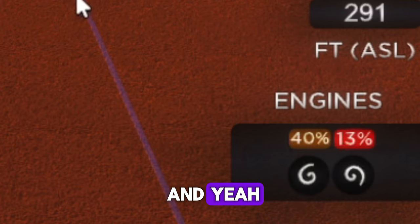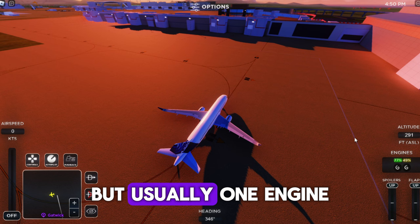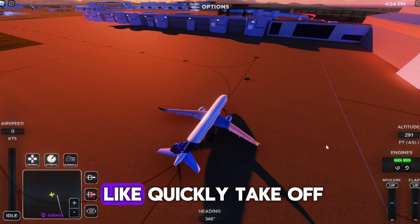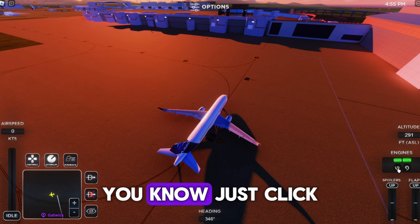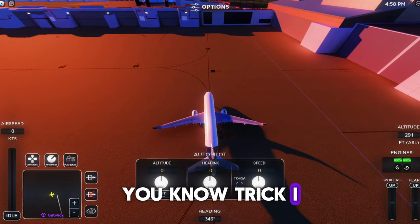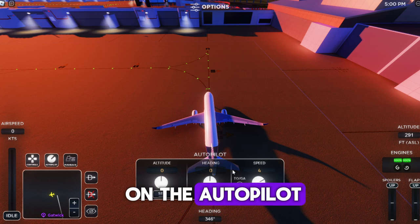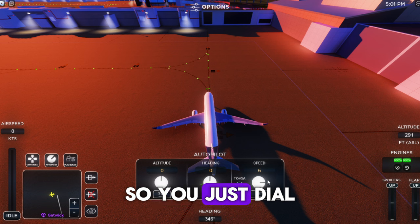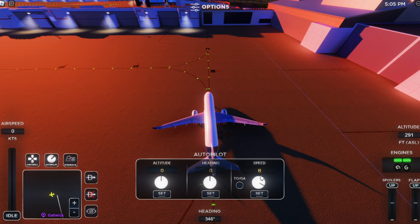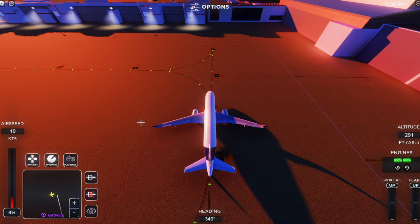Depending on the aircraft, usually one engine starts first and then the other. If you want to quickly take off, just click on both of those. Here's a quick trick: click on the autopilot, find the speed setting, and dial it up to around 8. Click Set, and this will automatically manage your thrust.